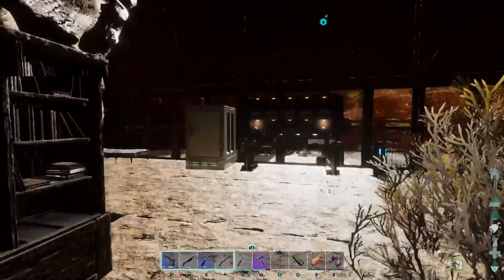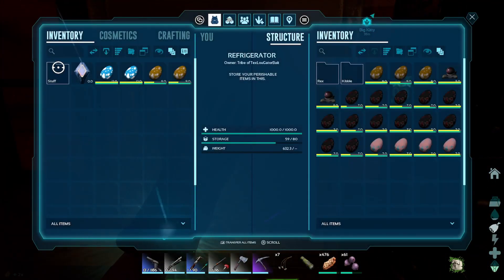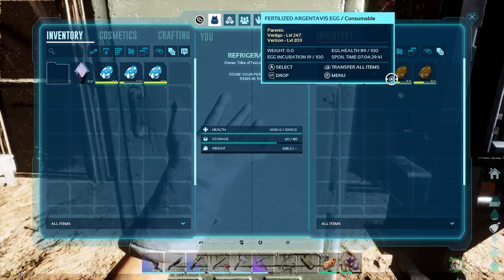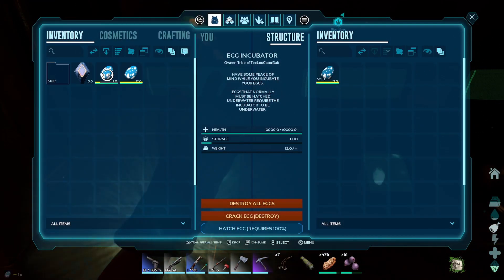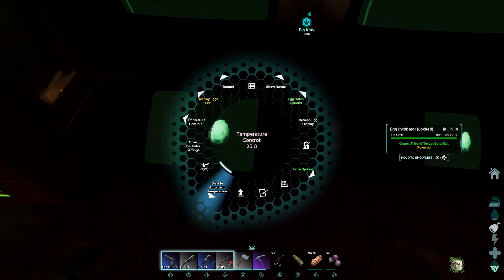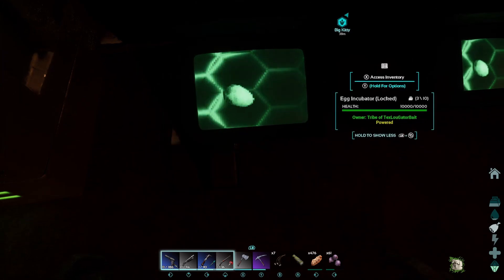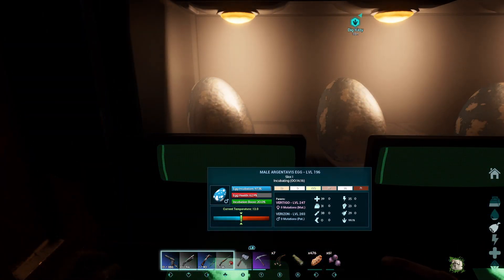Whenever you change egg types, like from Maralatops to Argents, you take the old ones out and put them away, then put the new Argent egg in. Remember, you have to look down at the console to get the eggs in. Then when you look down, notice we don't have the boost — always look for that boost. Go to 'enable auto' and do it again. It didn't take because it's not green, so do it again — there it is, green boost, so I'm good and it's incubating.